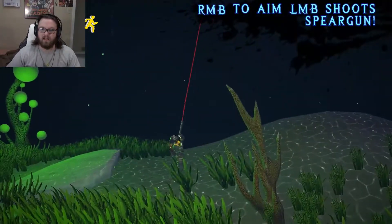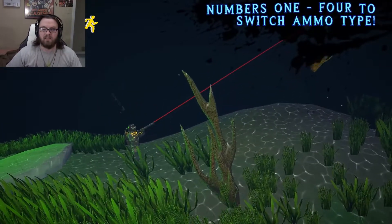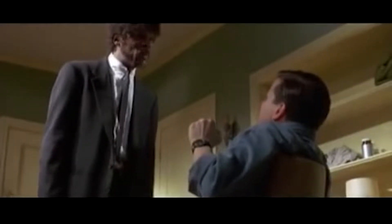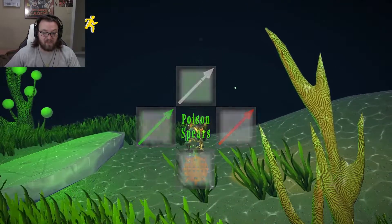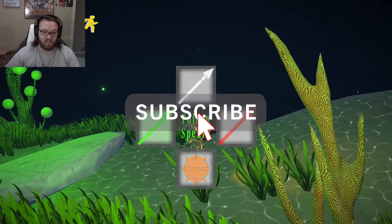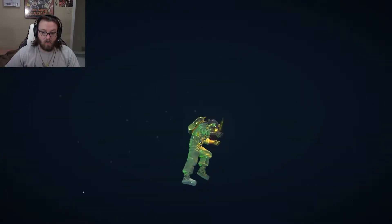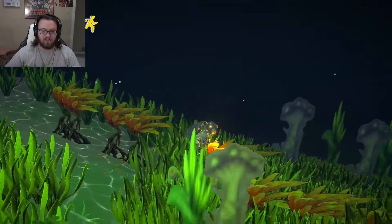Right mouse button to aim and left mouse button to fire. We have different types of spears and we have mines. That's great. Oh, we got a double jump? That is so sick.